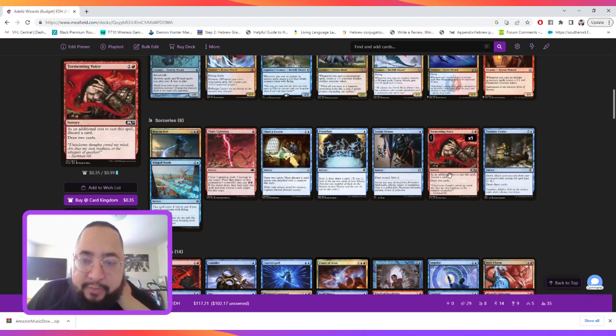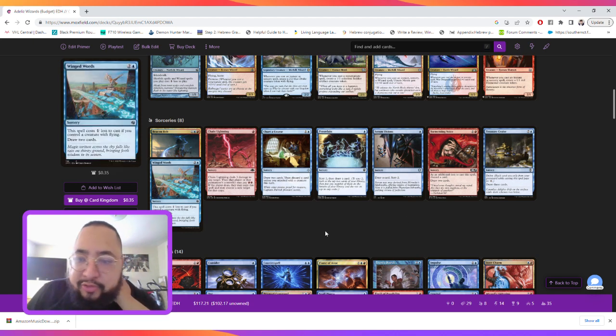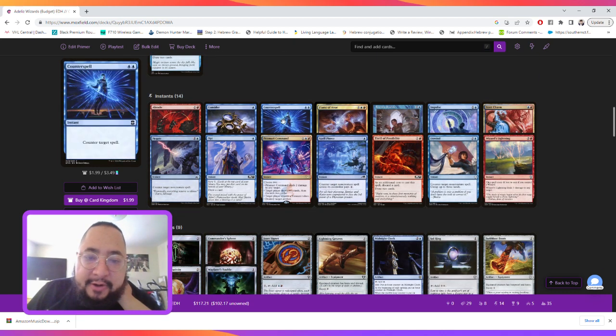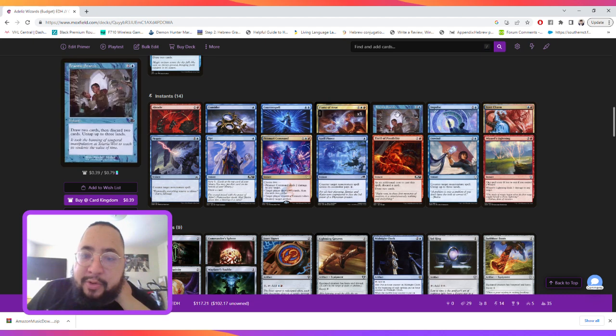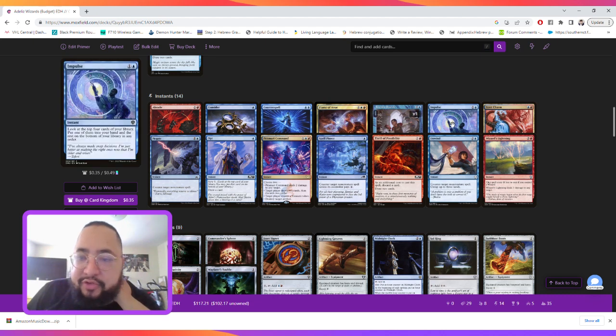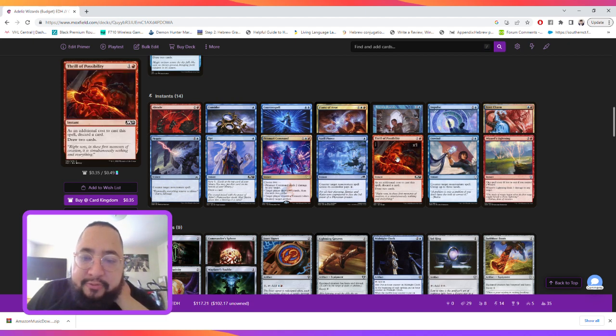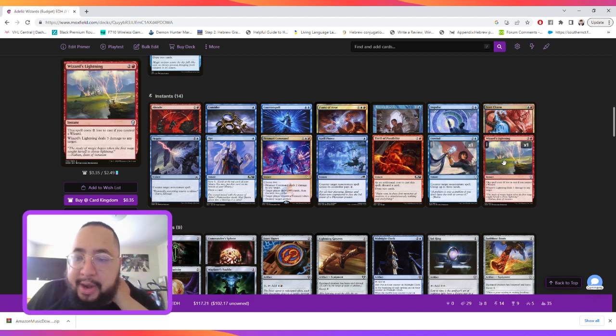For sorceries we're playing a bunch of burn and draw spells, including Tormenting Voice and Winged Words. For instants we're playing Abrade, Consider, Counterspell, Flame of Anor, Frantic Search, Impulse, Izzet Charm, Negate, Opt, Prismari Command, Spell Pierce, Thrill of Possibility, Unwind, and Wizard's Lightning — which becomes one mana as long as we control a wizard.